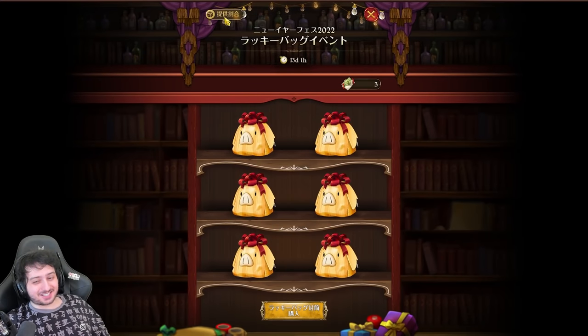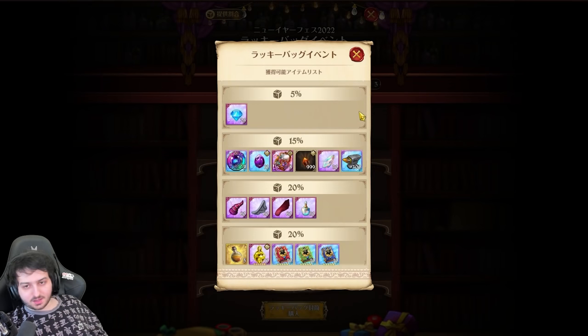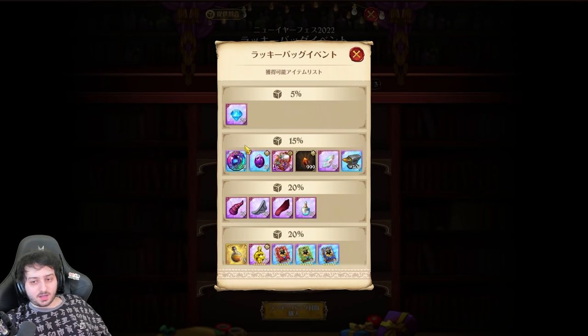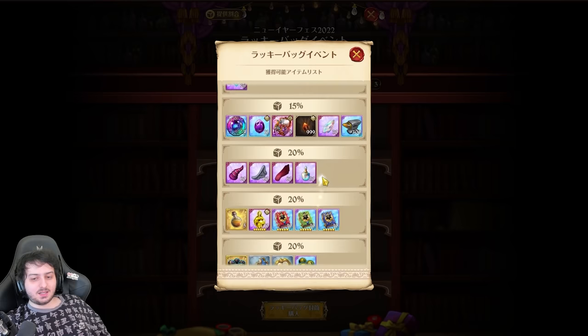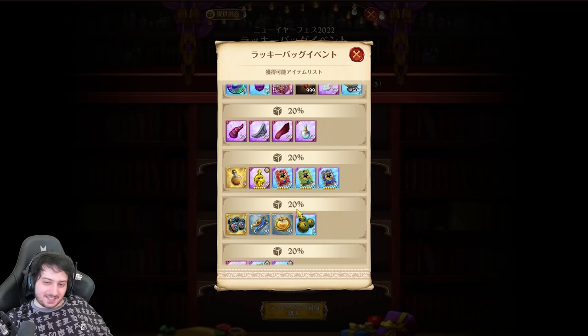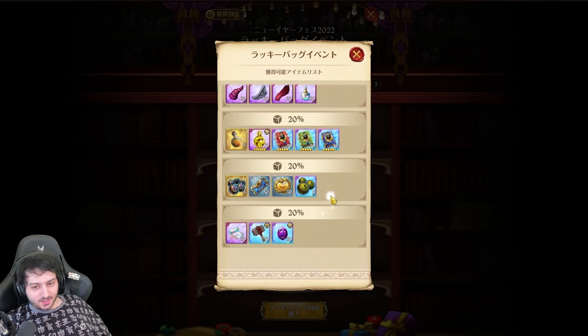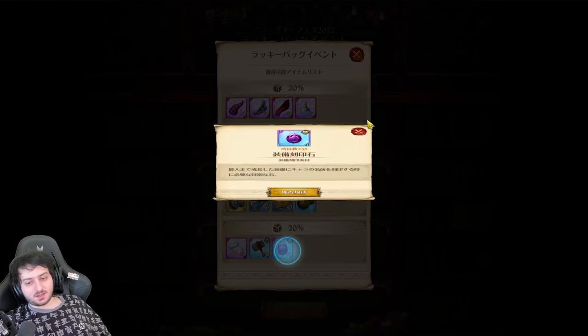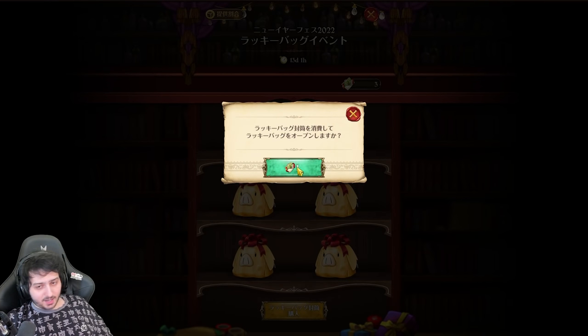I don't know if I'd recommend buying these. These are the rates: you have a 5% chance of getting 25 gems, which is the best thing you can get. You have a 15% chance of getting all of these, which is actually pretty good. A 20% chance of getting some raid mats — 30 different ones, which is decent. And then a 20% chance of getting garbage — 50 skip tickets is not the worst but still not great. And a 20% chance of getting 30 hammers and 30 of these, which is pretty good.